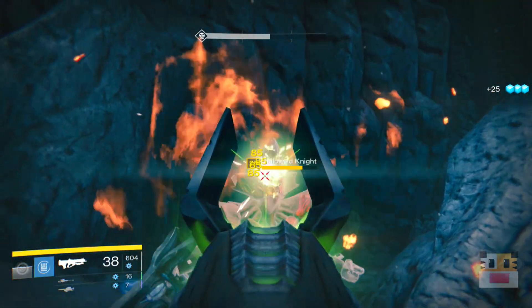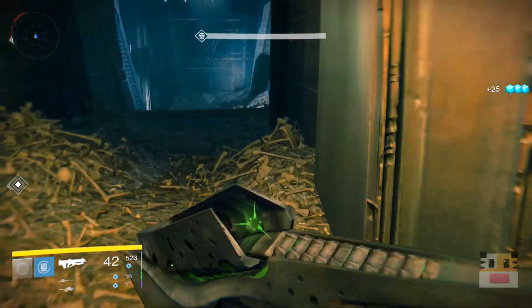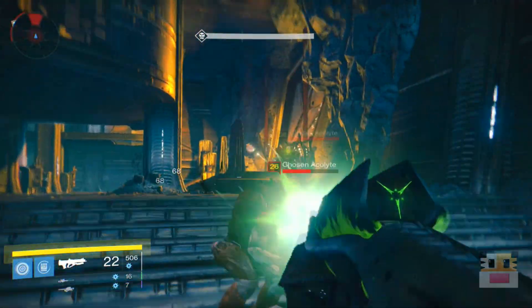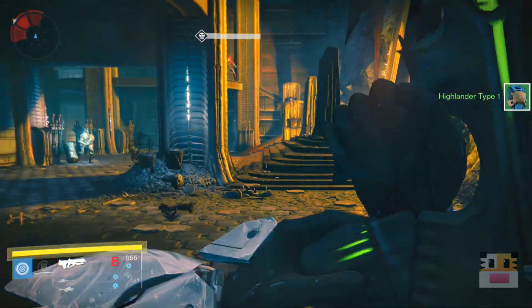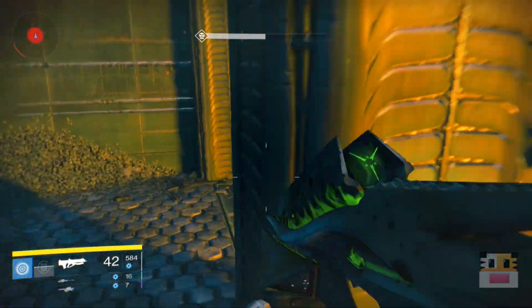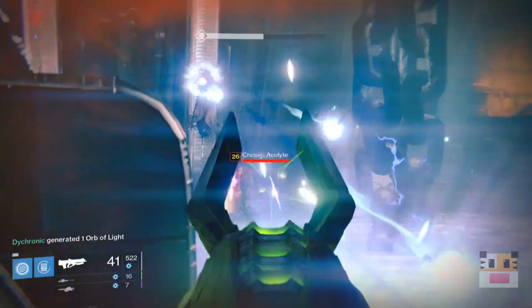Overall, I'd say this weapon is kind of average for being the Vex Mythoclast-class weapon that everybody wants and is so difficult to get. Comparing it to other weapons, it's average — maybe a bit above average in certain scenarios. For example, if you're at close range fighting enemies with arc shields, it's pretty good. And with arc burn on, the added damage combined with the high fire rate actually makes it perform really well, so make sure you equip it during arc burn nightfall or weekly strikes. As for the Cursed Thrall explosions, they happen very frequently as long as you're getting headshots. Also, I tested it and confirmed you do not take damage from your own Cursed Thrall explosions.